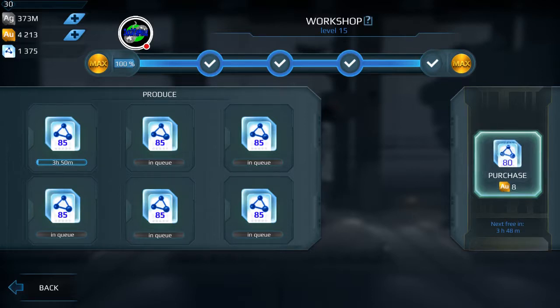We just spent 13 gold for 140 components total — that was an 80-component purchase. Now we just spent another 12 gold, so we're at 25 gold for 250 components — that purchase got us 110 components. Now it's another 19 gold for 150 components, putting us at 44 gold for 400 components total.